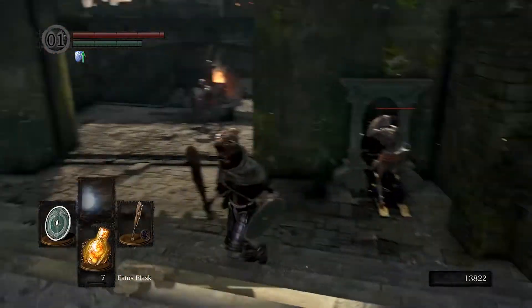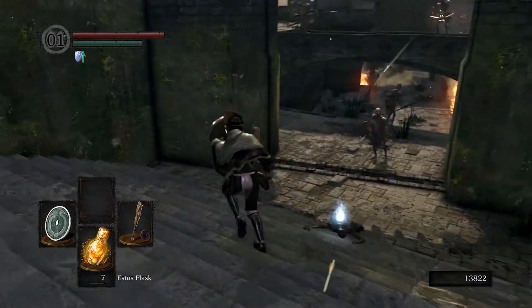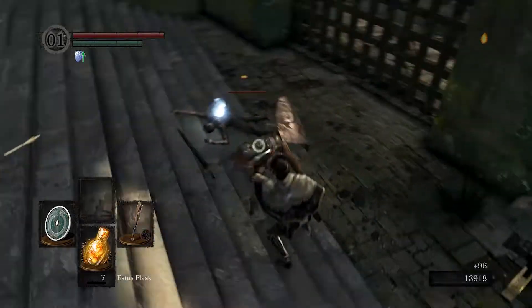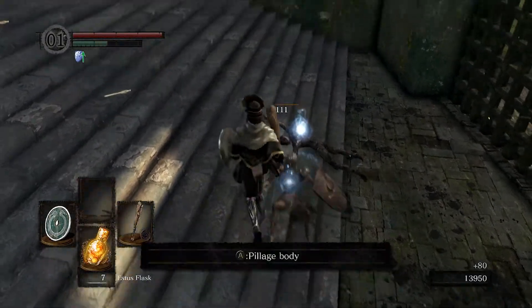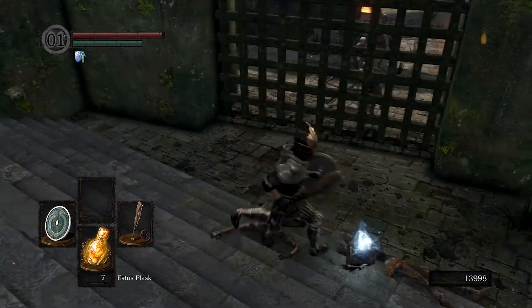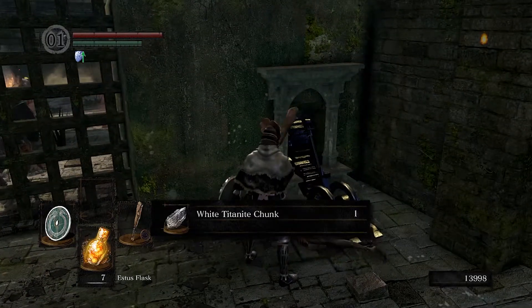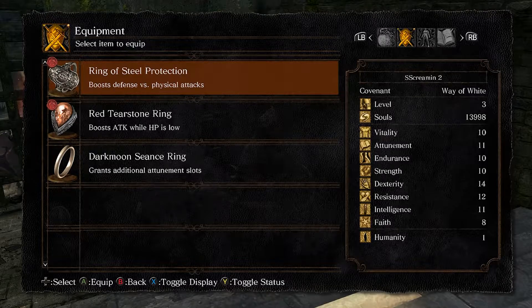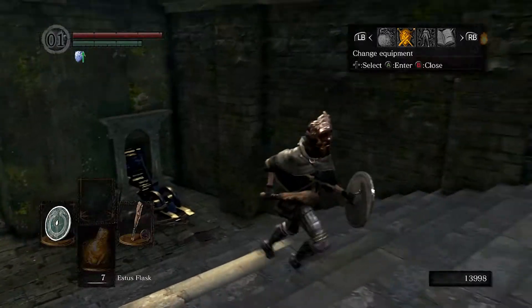I'm gonna let this guy close the gate. You're dead. What does the Dark Moon Seance Ring do again? Oh — additional attunement slots, okay.